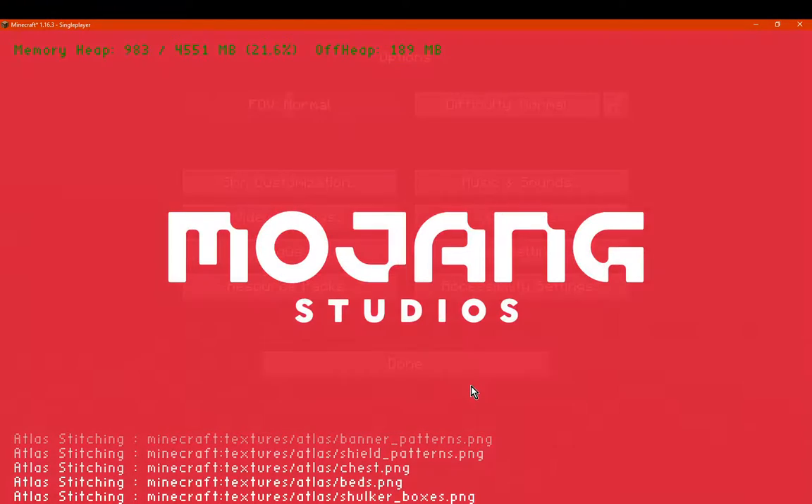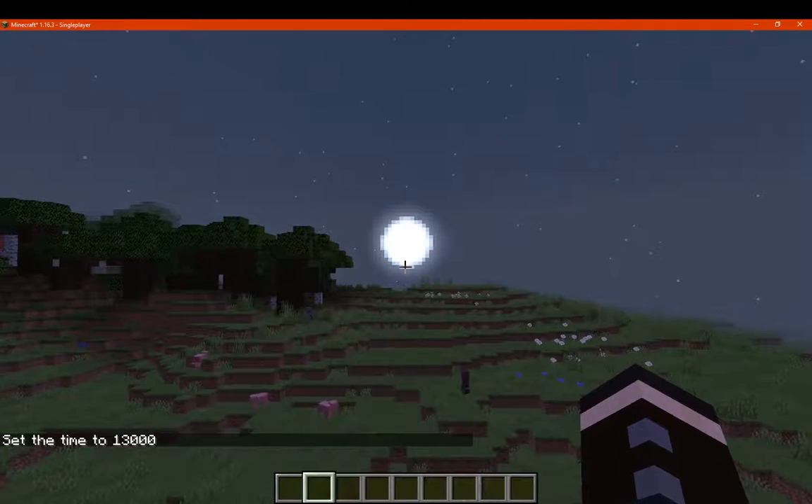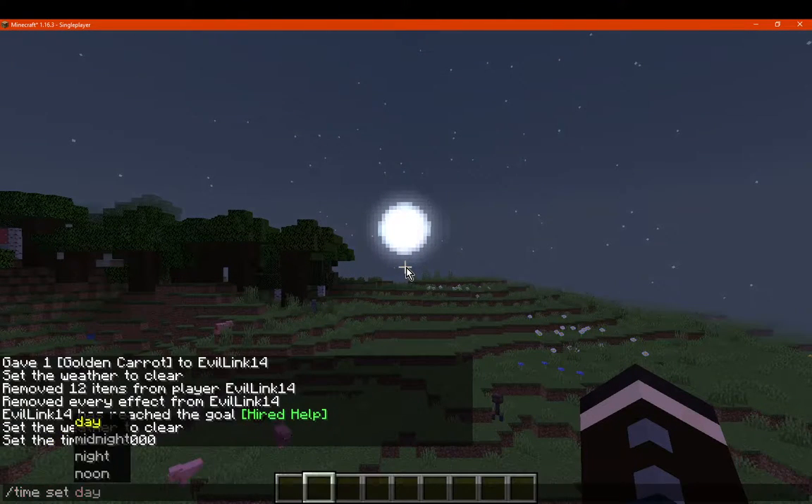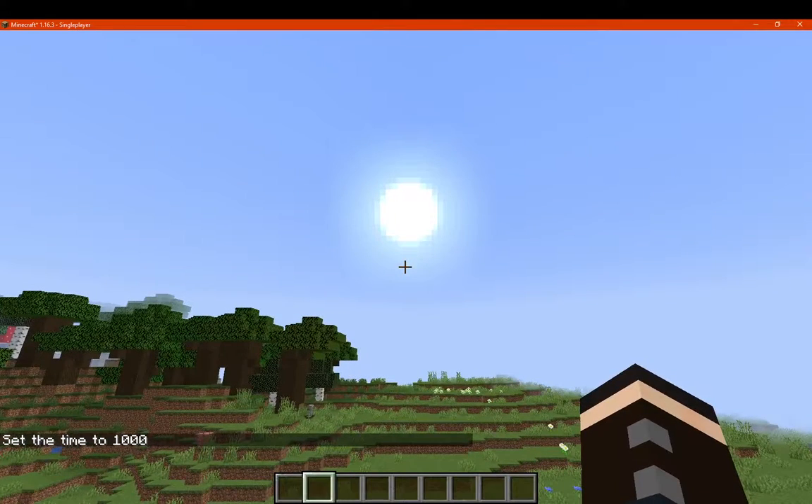I don't think I can change the game speed, but I can change a few other things. So we've got the Moon there — we'll set it to Day, and that's what the Sun looks like.